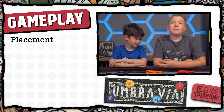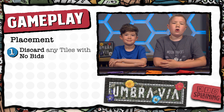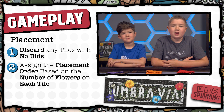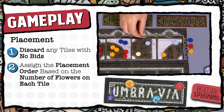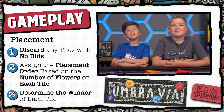After two rounds of bidding, you move to the placement phase, where you see who won each tile and place them on the board. First, if any tiles have no bids, those go in the discard pile. Then use the one through four tokens to assign the placement order, going from the tile with the fewest flowers to the tile with the most flowers. When there's a tie, you go from left to right. So if two tiles are tied, the leftmost one gets the lower number, and the rightmost gets the higher number.